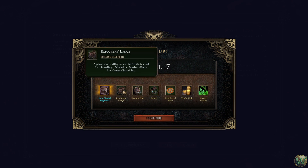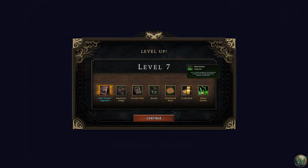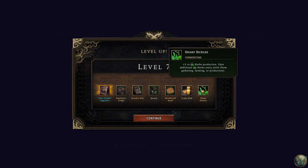Explorer's Lodge unlocked — this one takes care of brawling and education. Druid's Hut is oil, incense, and coats. Ranch — there is the ranch. I didn't have the ranch unlocked. Ranch lets you grow or produce meat, leather, and eggs — not from collecting on the ground, like a farm basically, only it's not associated with farm fields, it's just raw production. Reinforced Road — this is a copper road, which would be fun to play with. Tradehub, and Tradehub Cornerstone which designates our place as a trading hub — you get one reputation point every time you sell goods per 60 amber, while slowing reputation gain from resolve by 50%. There's a trade-off. Sharp Sickles gives plus two herbs production — cornerstone.